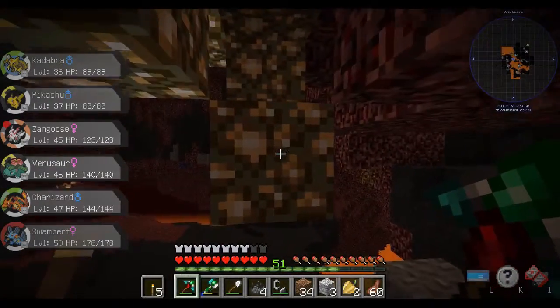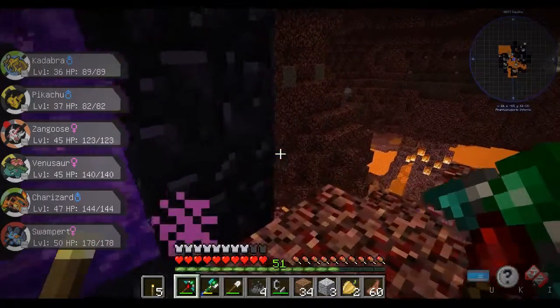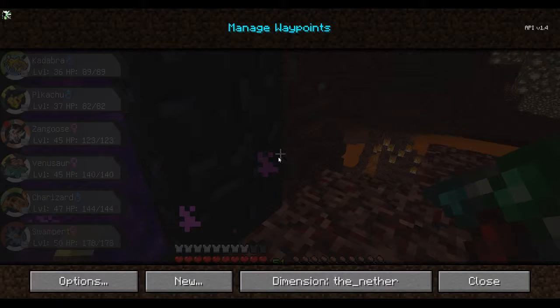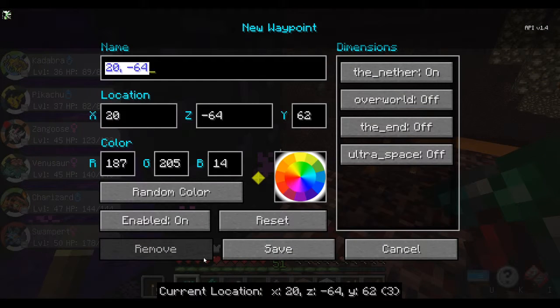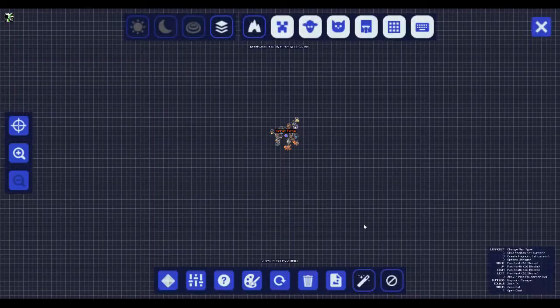Ooh, Glowstone — Glowstone's good! Alright, first thing I need to do is set a waypoint for this place. So let's go waypoint — 'Nether Portal' — and let's make it orange, because it's the Nether and that's scary. Cool, we got that.